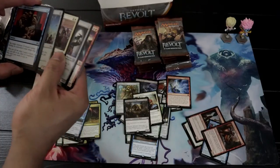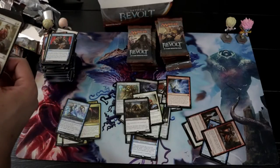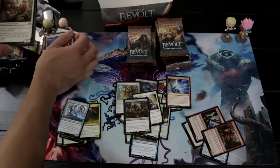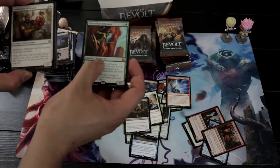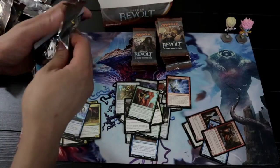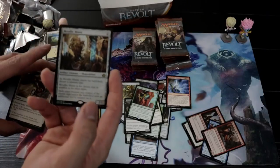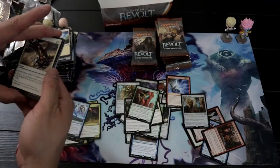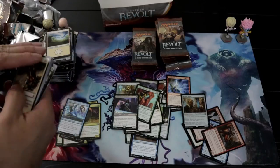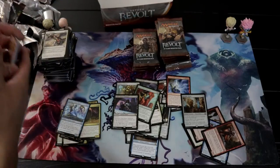Got Midnight Entourage. A rare is Greenwheel Liberator. Oh — a foil rare, which is Metallic Mimic! And a rare for this pack is Glint-Sleeve Siphoner — one of the best cards for Golgari Standard along with Winding Constrictor. It's a very good draw engine.